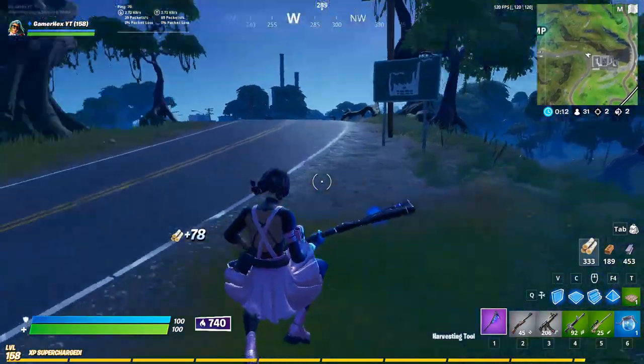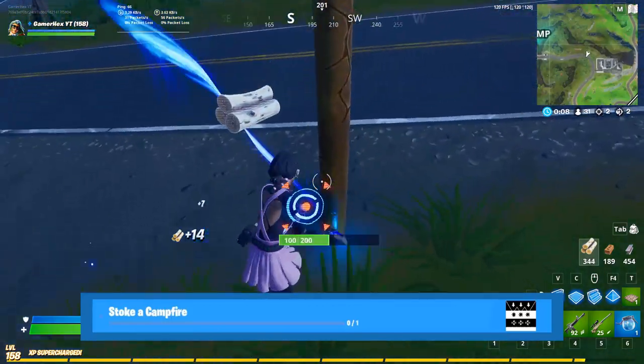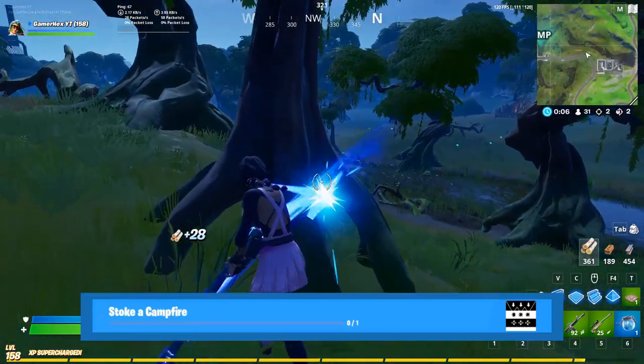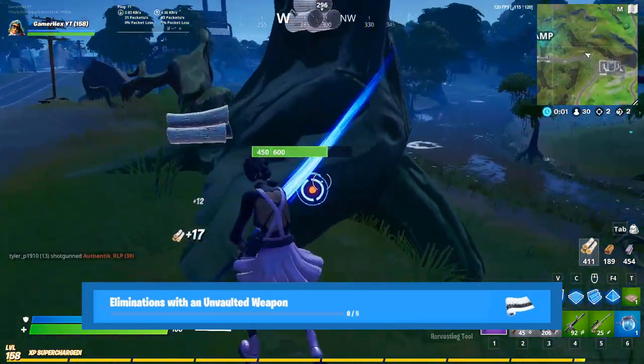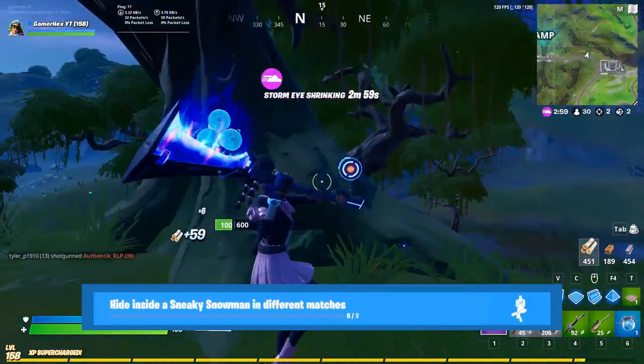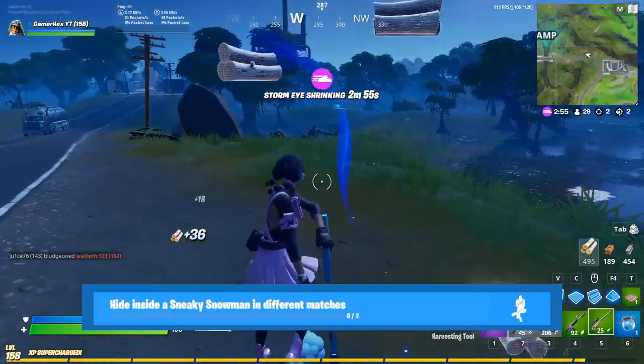The second challenge is to stock a campfire, and the third is to get an elimination with an unvaulted weapon. Wow, this unvaulted weapon will be coming back to the season. Also, hide inside a sneaky snowman in different matches.